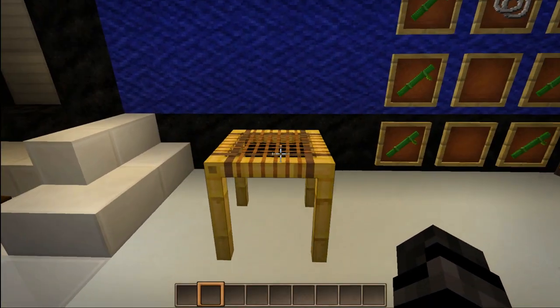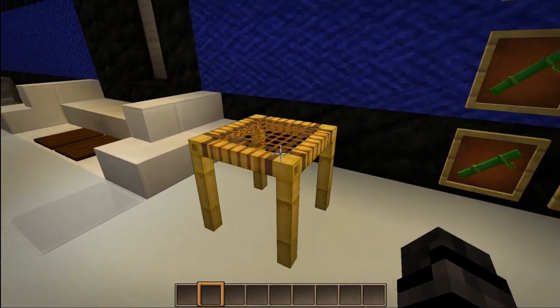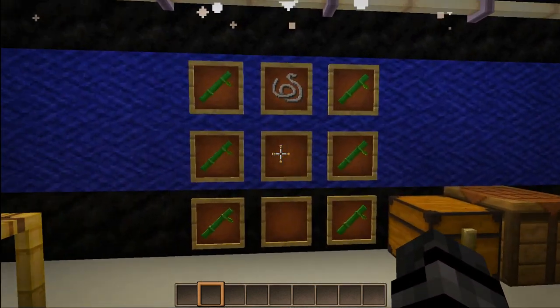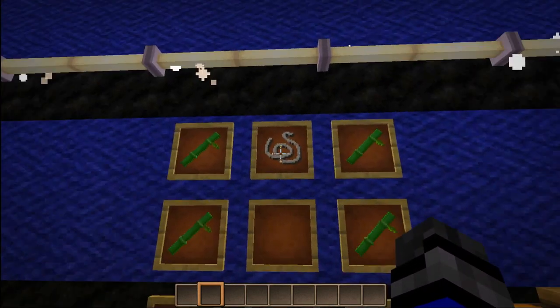The scaffolding block was added in Minecraft in version 1.14, Village and Pillage, and this was to help us build bigger and better structures. The recipe is six bamboo and one string.